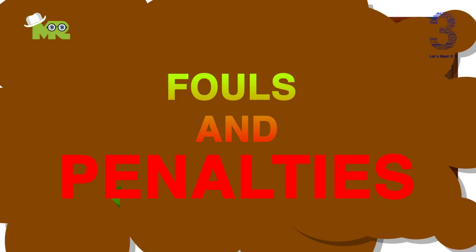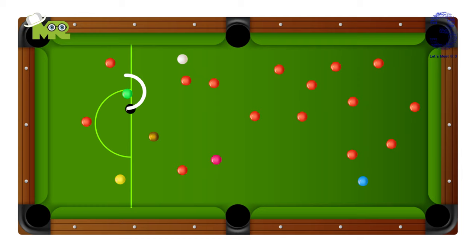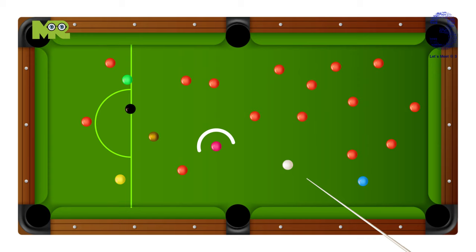Fouls and penalties: in the following situations, you will lose your turn and your opponent will get a minimum of four points or the value of the ball, whichever is greater. For example, if you're playing a green ball but you hit a black ball, then the opponent will earn seven points. If you commit a foul, your opponent may choose to take the shot or turn the table back to you. If your cue ball first hits a ball other than the ball you're trying to play, you don't earn any score, but your opponent scores the value of the ball pocketed.